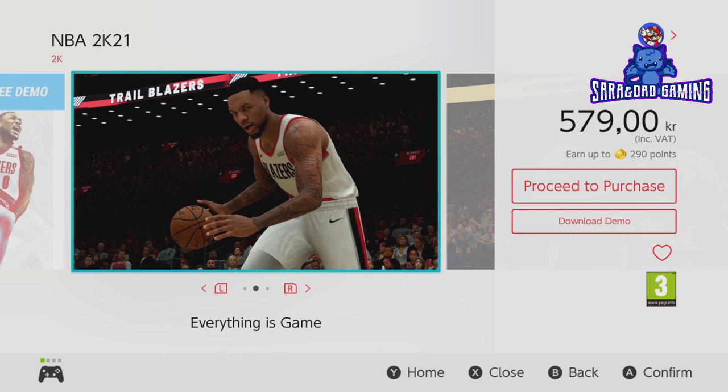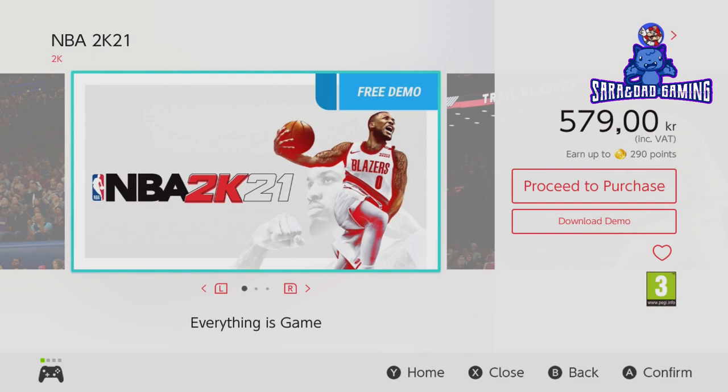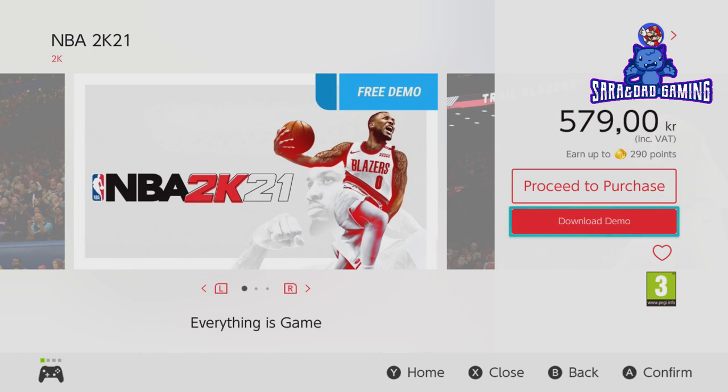You can view the screenshots here by pressing R on the Pro Controller, like this. You can see some pictures. It doesn't have any playable video. If I did want to download this game, I can press download here, but I don't want to, so I will get back by pressing B.